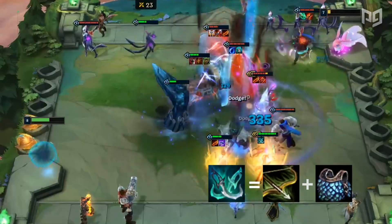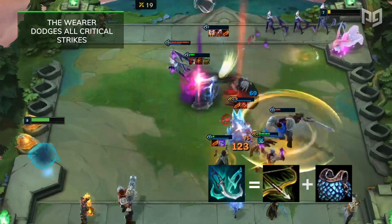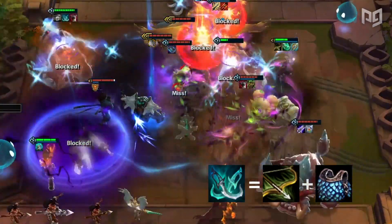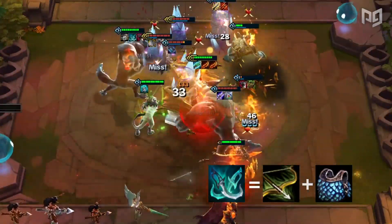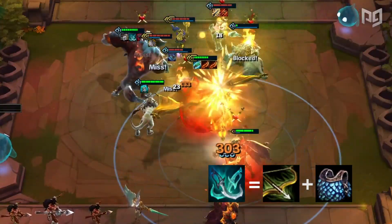Next is Phantom Dancer, where the wearer dodges all critical strikes. Phantom Dancer is a great counter to Assassins and works great in protecting your units. The item also causes abilities that crit to miss as well. You can either put the item on your hyper carry like Draven or your frontline CC tank like Gnar. Unfortunately, items like Rapid Fire Cannon — which we will discuss later — is so popular in the meta that it negates the benefits of Phantom Dancer.